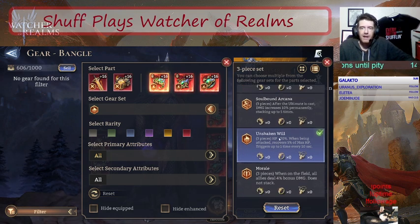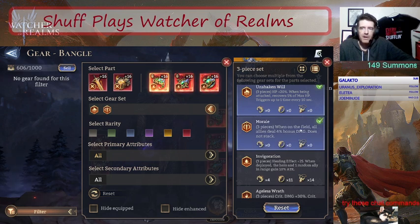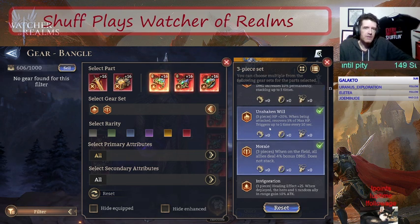The set itself looks kind of nice. The Morale set is even more interesting - when on the field, all allies deal 4% bonus damage, does not stack. You could put this on your healer. A lot of people run Invigoration on their Dolores or Elowen, but instead of a 10% attack buff to one unit, you can get a 4% damage buff to everybody, which would be way better. It's going to be really hard to get a good set to put on such an important unit though. Those are the two new sets just added to the game.